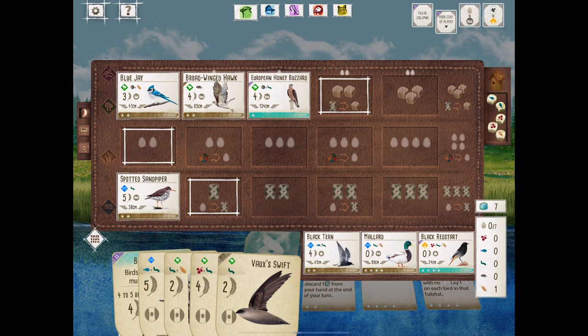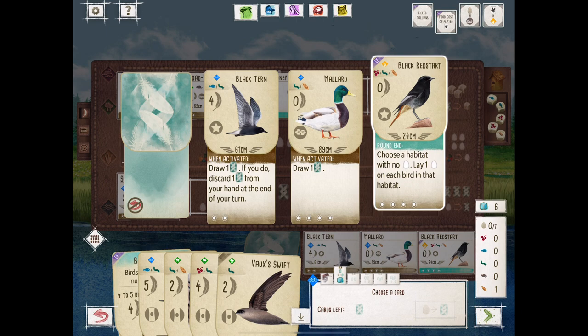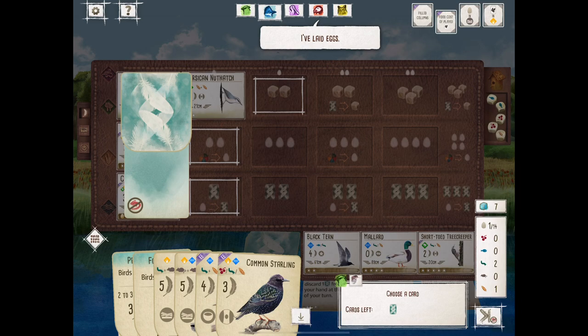For the Waxwing player, they don't have many good cards in hand, so we are going to draw cards. We don't have much egg generation — the grassland is empty, so we pick up the Red Start. And the White Stork is one of the best cards in the game. Fortune favors the bold, and we were lucky on that turn to draw something nice.